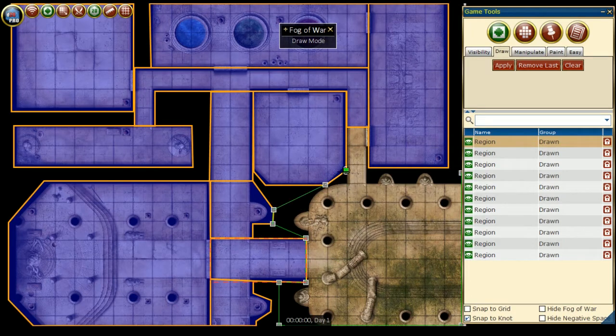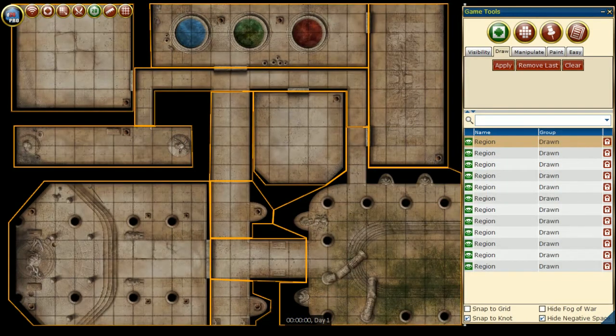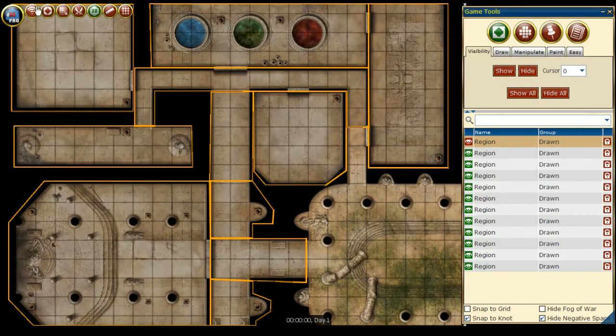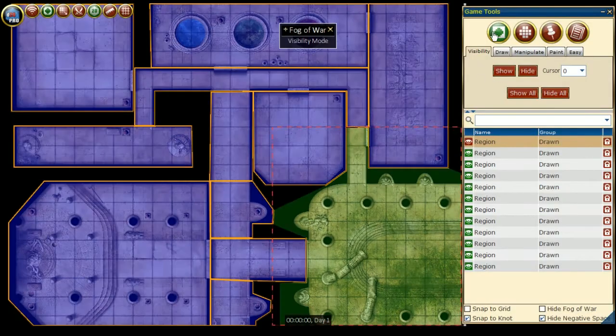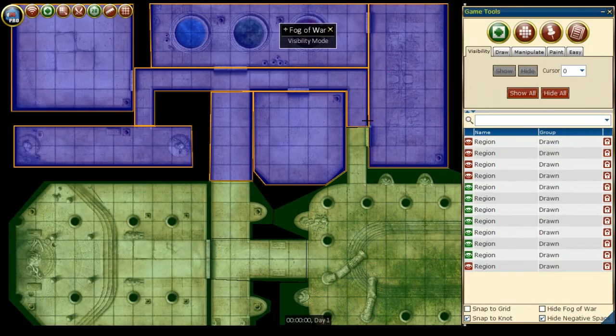To take advantage of the Hide negative space option, make sure to create a Fog of War region for the areas that the players will see originally as well. To show the region under the Fog of War, we can select the region from the Game Tools Fog of War window and press Show, or we can use the Visibility tab and single-click on the region we wish to show the players. If we make a mistake, simply re-click once on the Fog of War region to hide it.